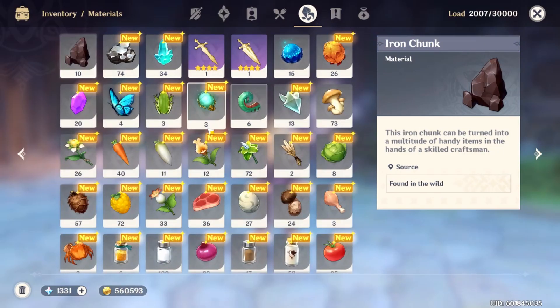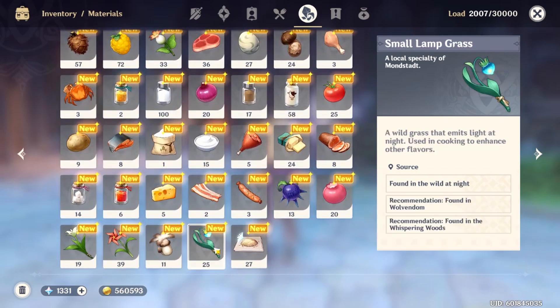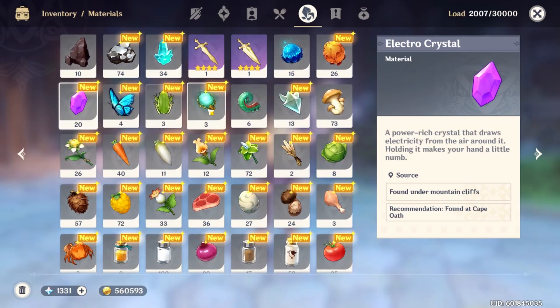Since most items can't actually be deleted, just how do you go about getting rid of them? Well, that's the rest of this video. First up, let's talk about your Materials tab. Here you're going to find a lot of items that you pick up throughout the world, which are most likely to bloat your bag.